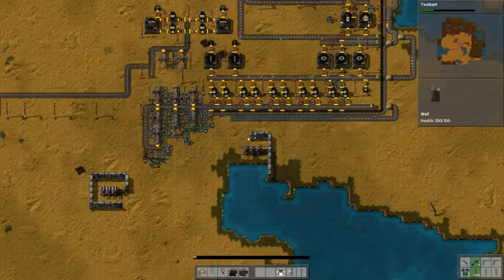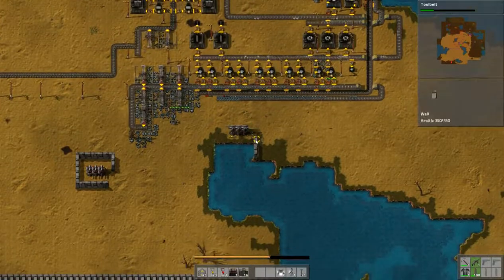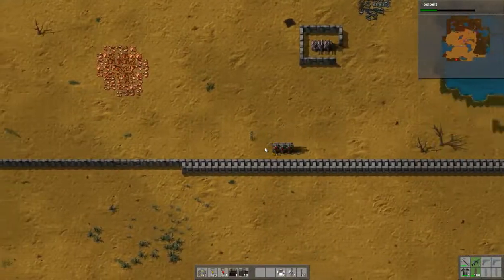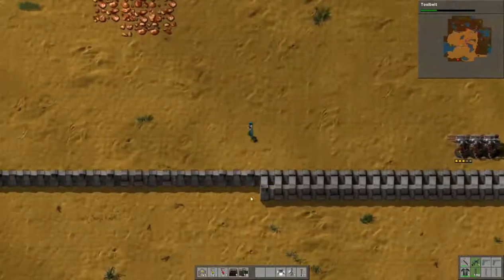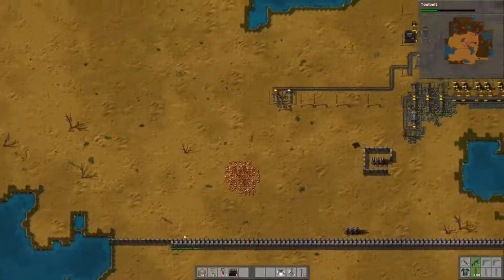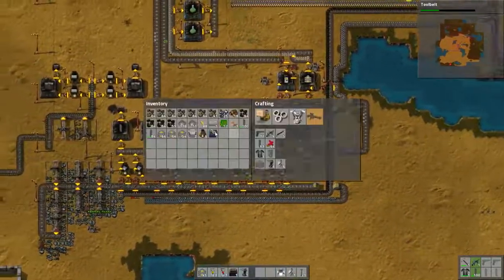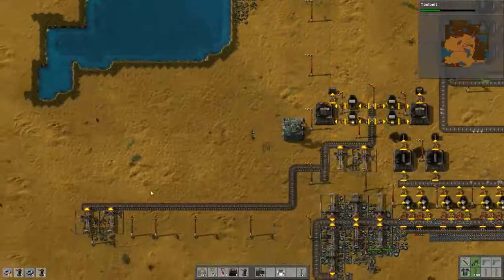I can't wait to get steel axes going. Let's bring them down here and provide ammunition. I'm gonna go ahead and pick up more walls and finish that up, and also pick up more iron plate so I can build more guns. I did build that radar — let me go ahead and place that right there.